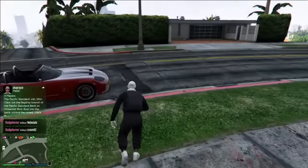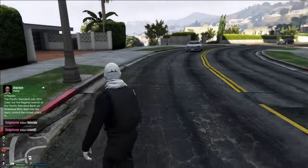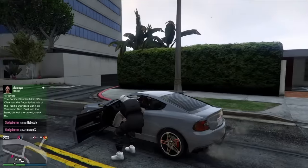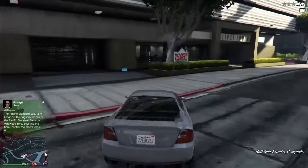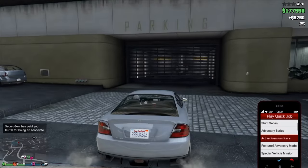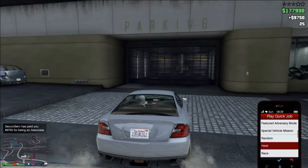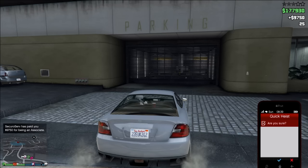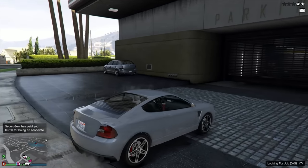Once you've parked that car, find yourself another street vehicle — any one that can be stored inside the garage. At this point, make sure you have some grenades and park in front of your garage like this. Then go to your phone, go down to Play Heist — it's going to be Quick Job, Play Heist — and you want to join lobby direct.